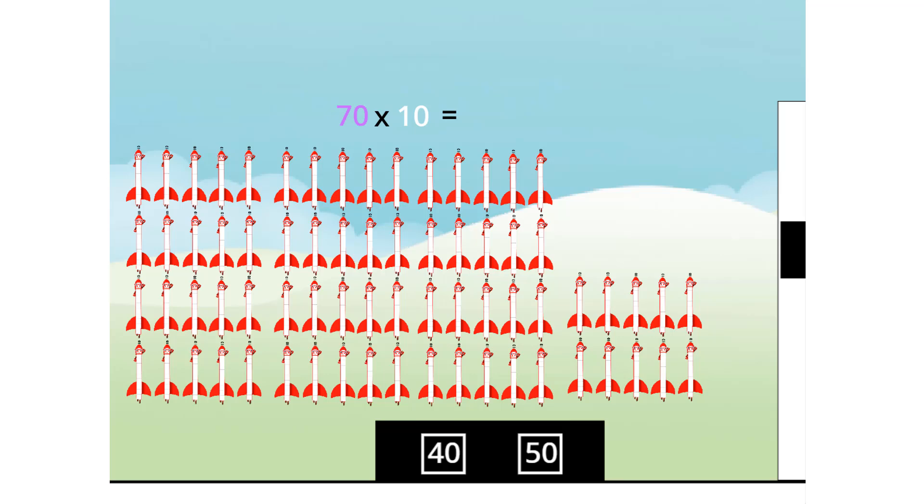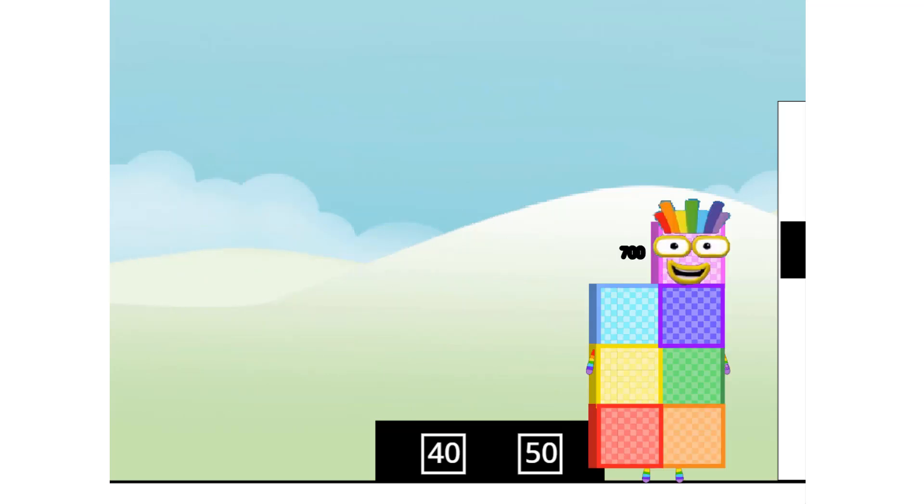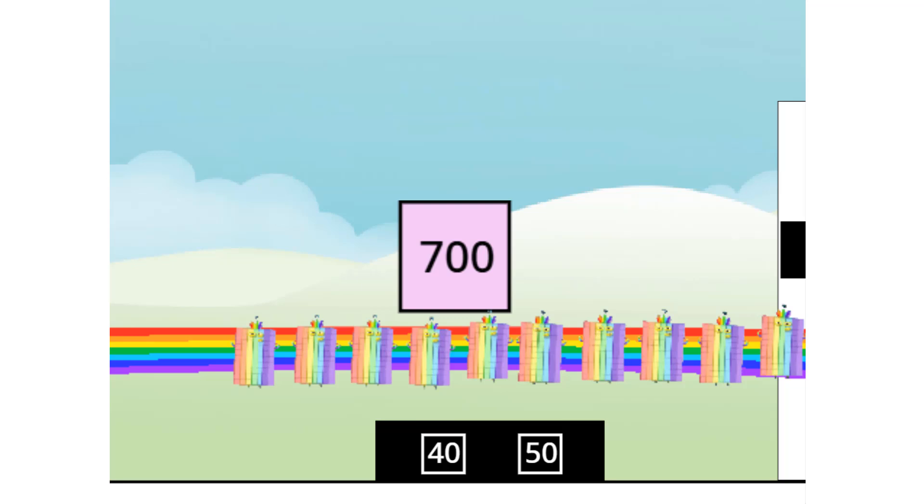70 times 10 equals... 700! I am 700! You lucky numbers! As luck would have it, I'm 70! 10's! So I'm also... 10! 70! The Rainbow Connection!